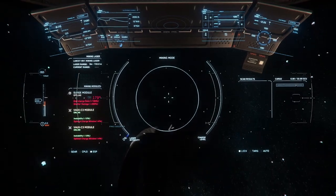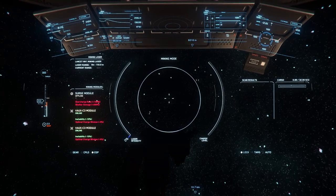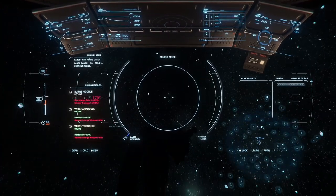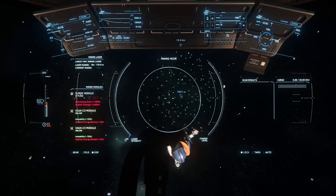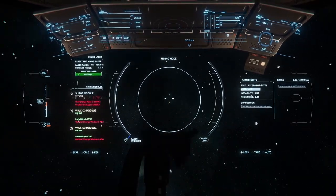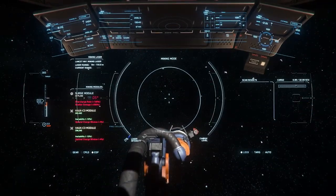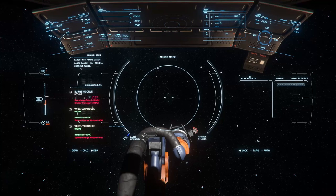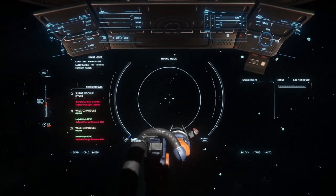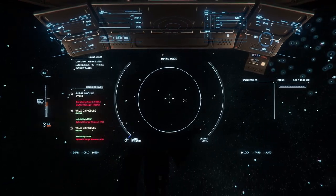Starting in 3.17.1, the Mining Mode display panel shows asteroid type as soon as the scanning signal resolves from a dispersed cloud to a discrete signal. If you combine this with the active ping angle tuning techniques that were introduced in 3.17, you should be able to get asteroid type from as far as 12 kilometers away, which is enough to tell you which asteroids are worth looking at further and which can be skipped over entirely.